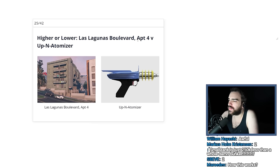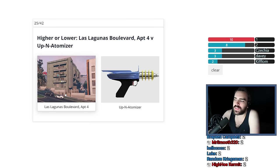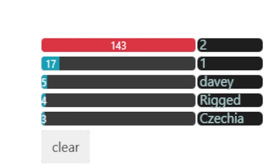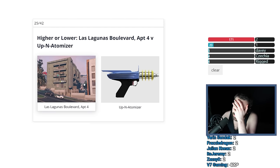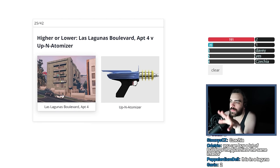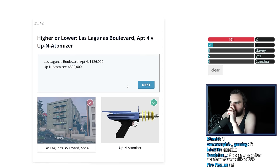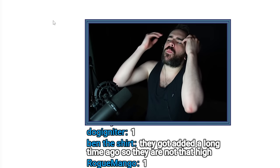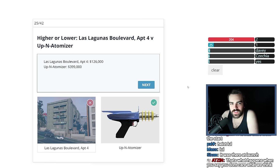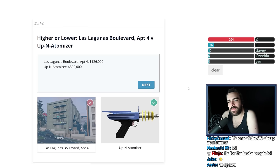Las Lagunas Boulevard Apartment 4 versus Up-n-Atomizer. Can you actually purchase this apartment? The Up-n-Atomizer is worth $500,000. This is an apartment though. There's no way an apartment is worth less than $500,000 that you can actually purchase — what would be the point? I don't care what you guys think, this is going to be like $750,000 and this is $500,000. It's just a little bit less than $500,000. Why would they even bother selling an apartment that cheap? What are you doing it for — sex? No one wants to come back to that apartment, chat.